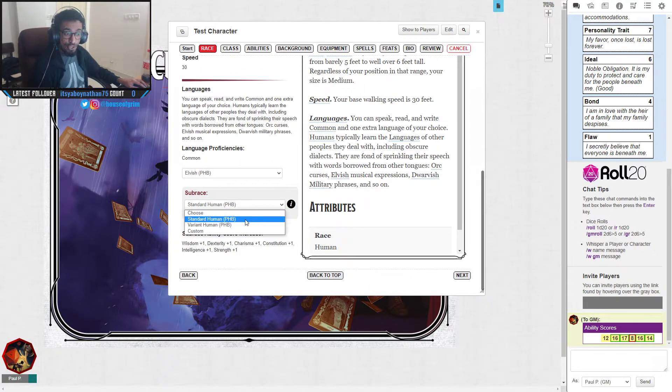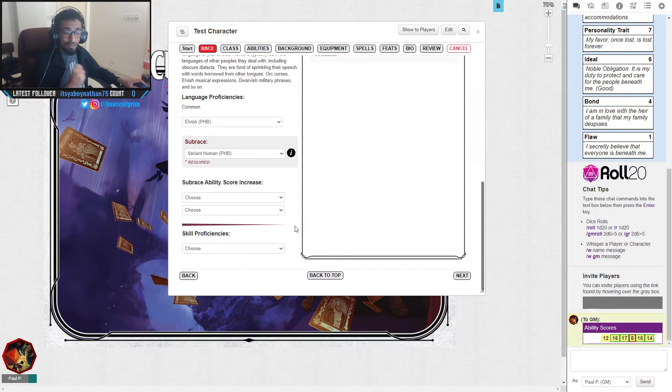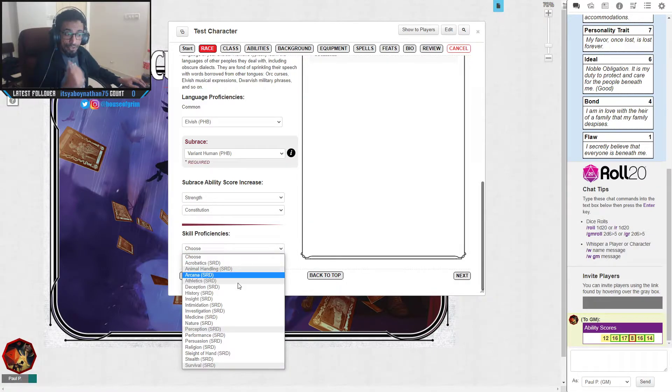Most races offer a subrace option. For humans, Standard Human gives you a +1 to all ability scores. However, I prefer Variant Human — you get to pick two ability scores to increase by 1, one additional skill proficiency, and a feat. I'll increase Strength and Constitution. From my background I already have Animal Handling and Survival; from my class I picked Athletics and Perception.